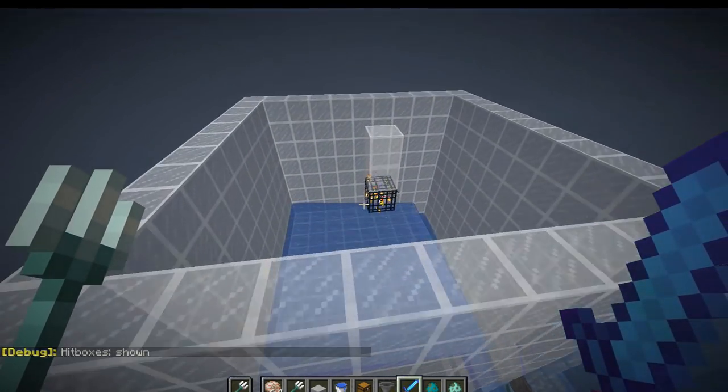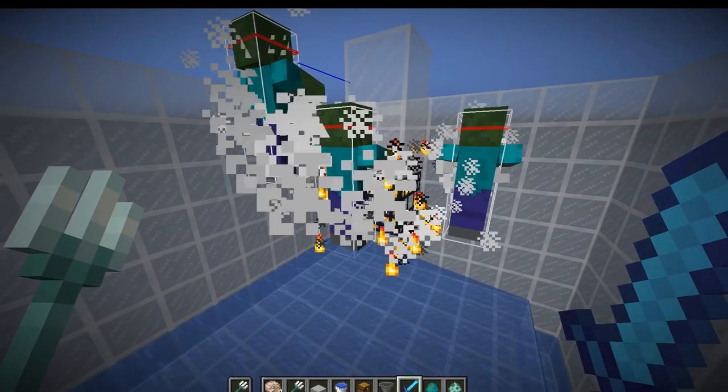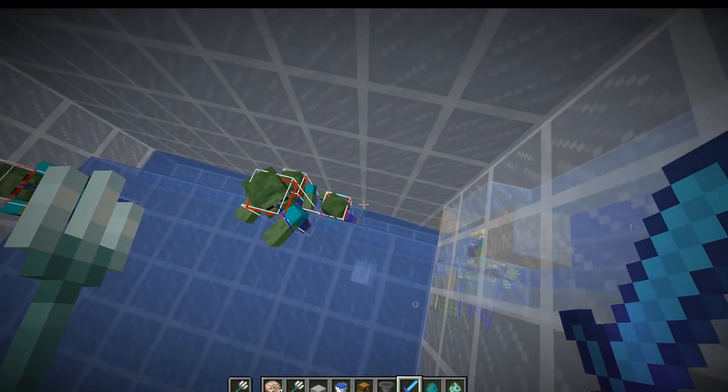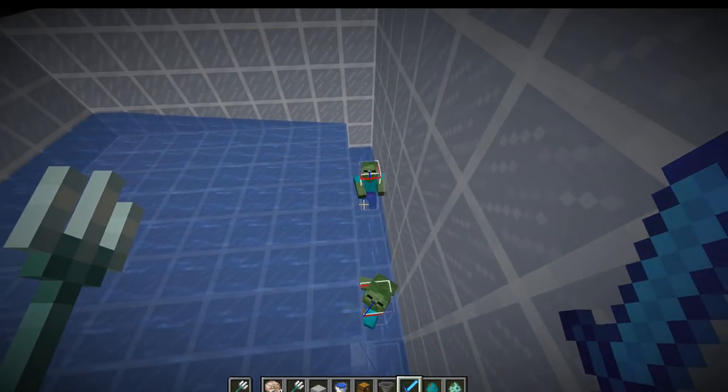What I've got going on here is that there is a mob spawner. You would find this spawner in your world, like in a cave, then you just build this farm up near it. What we've got is the zombies being moved over into this water stream and moved over here.